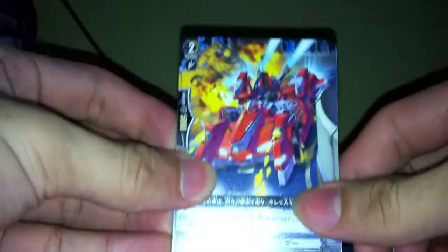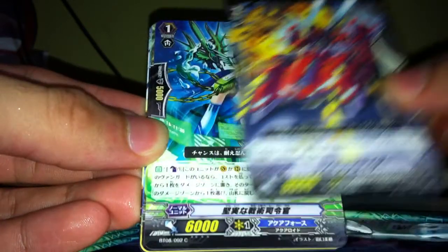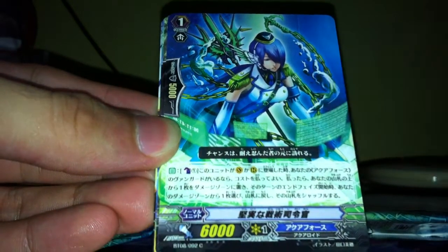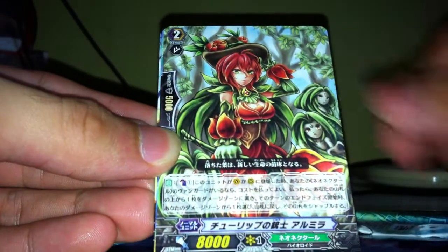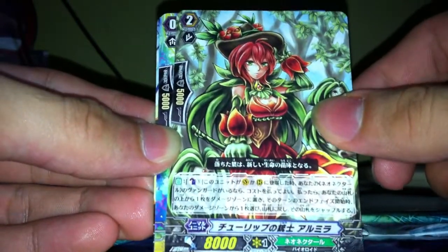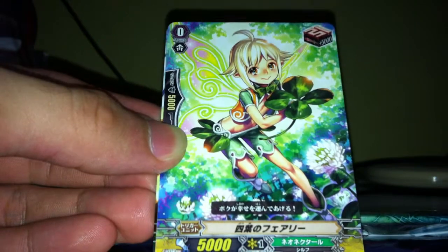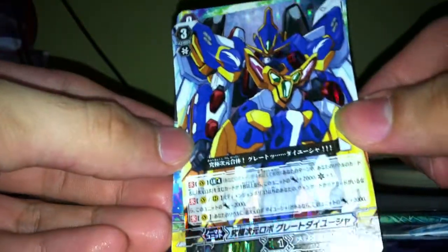Pardon me if I don't know most of the skills yet because I haven't familiarized myself with them. Let me just go through the first few commons. This one is a 'when it appears on the rear guard circle, plus 2k' for Dimension Police. This one is Counter Blast 1, put one from your deck onto the damage zone and at the end of the turn you return. This is the Grade 1 version for Aqua Force. And we have BT-08 number 1, triple R — we start with Great Dayusha, off to an awesome start!